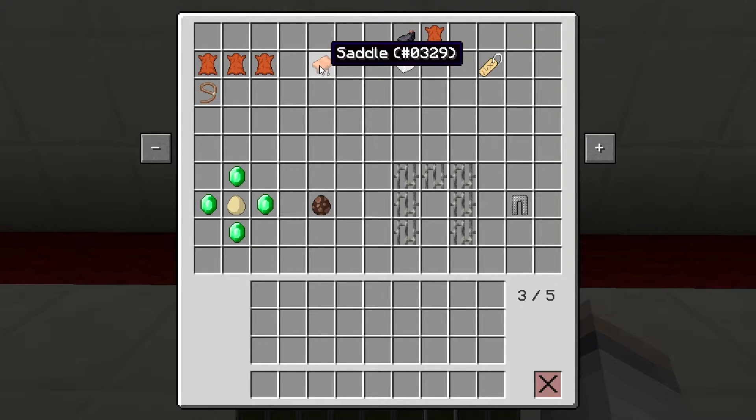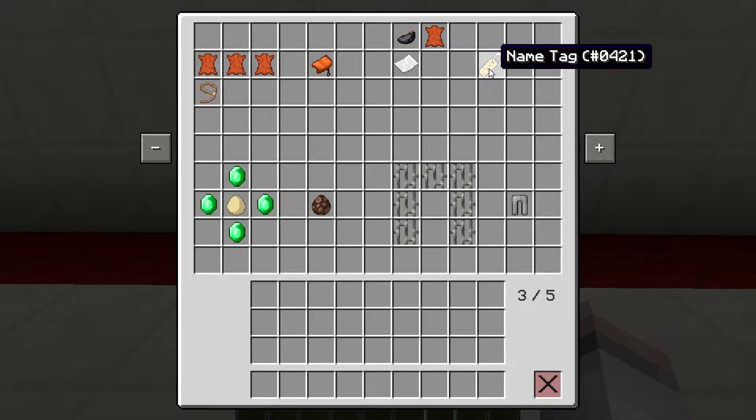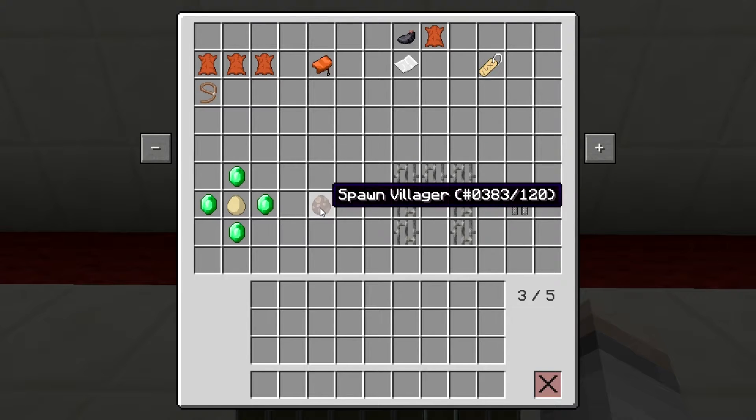Saddles are always handy — three pieces of leather and a lead will give you your saddle. Name tags: I know you can find them, but it's good to craft them to get as many as you want. Leather, ink sac, and paper will give you the name tag.